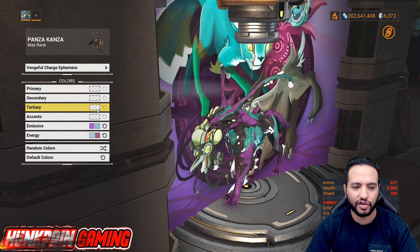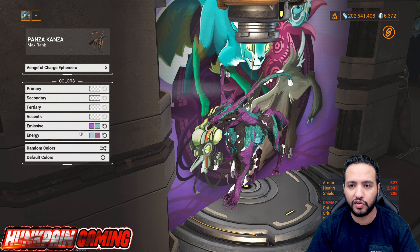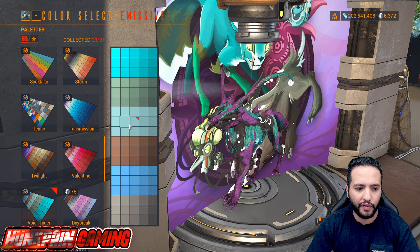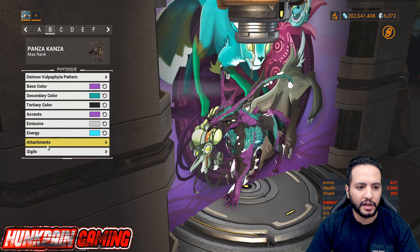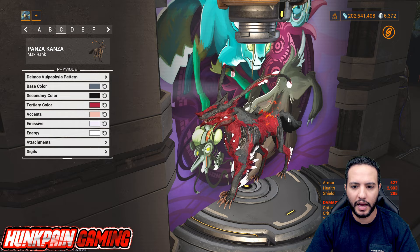Attachment is Vengeful Charge Ephemera. These Vengeful Ephemeras come from Kuva Liches — every time you fight a Lich with a specific element, when you pick up your Kuva weapon you have a 25% chance to get an Ephemera with that element — charge, toxin, flame, etc. First emissive is from Twilight, second emissive from Void Tracer. Energy is from Easter palette, secondary energy from Hollow's Eve. Sigil is Kitty Vasero Sicara on both arms.